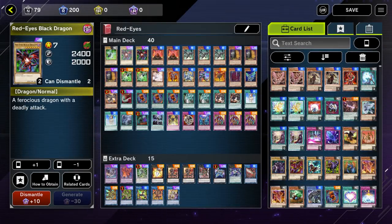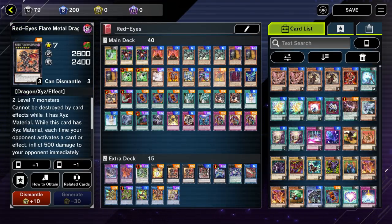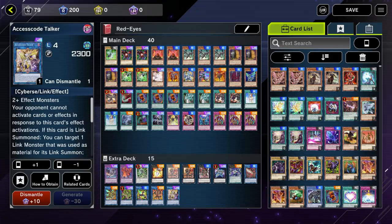What's going on everybody, Tom here. Today we are checking out a Red Eyes deck. This is a deck I've been struggling to find a consistent build for — so far this has been the best I could come up with. The entire purpose of this deck is essentially to get as many fusion monsters on the field as possible: Slash Dragon, Flare Metal Dragon, burn out the opponent, stall them with Skill Drain. You also have access to Zeus and Access Code fairly easily if you need that extra kill power to close out a game.